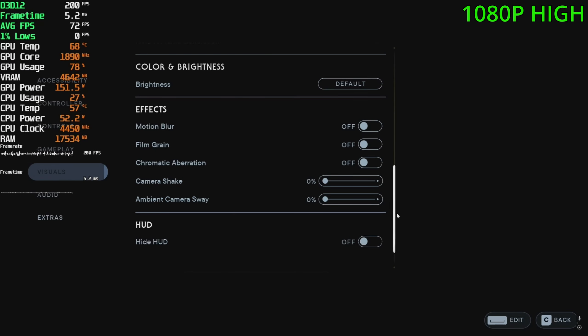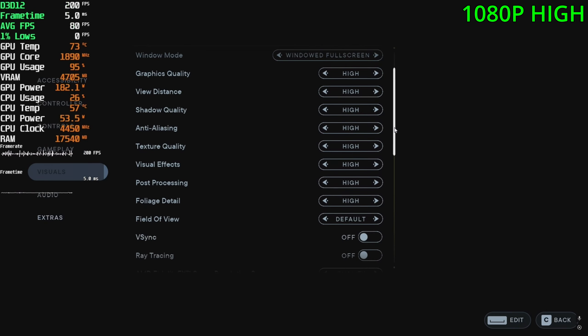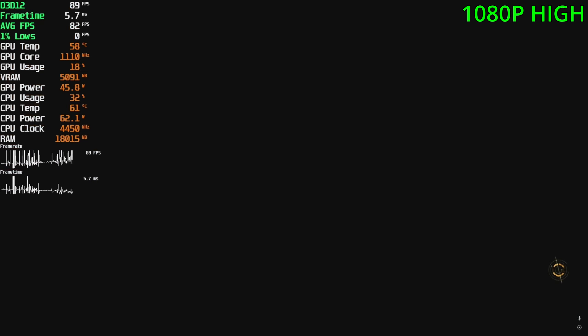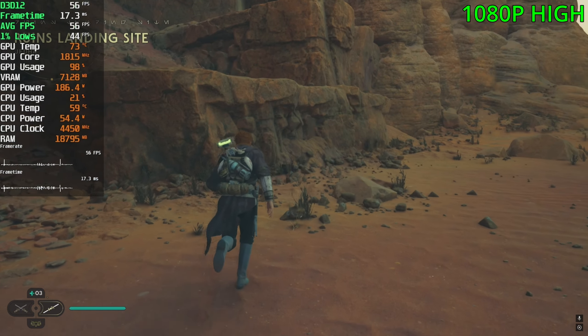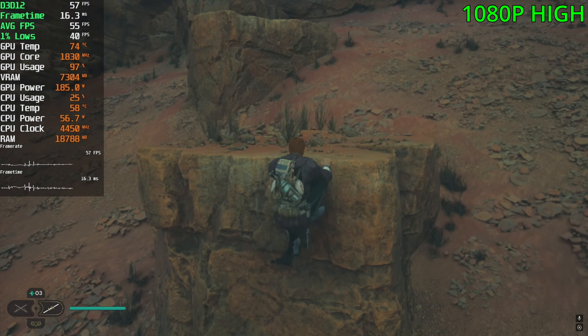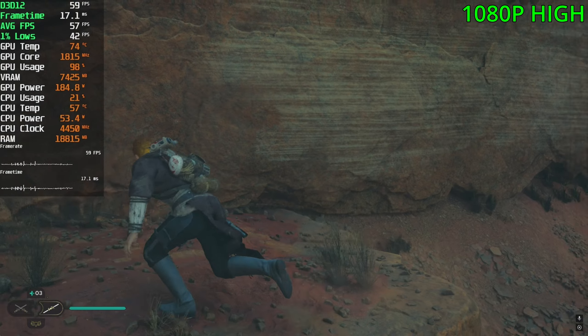Next on the list is Jedi Survivor. This game runs like crap — no doubt about that — and the settings are honestly broken as well. It somehow shows FSR 2 active at balance and DLSS 3 active at the same time, which doesn't make any sense. Playing at the high settings and sitting in the 50s, with GPU fully maxed out and VRAM at 7 gigs. It is definitely having a harder time on this game, but here it's playable — 50 FPS feels like 60. Coming into more intensive areas it's falling into the mid 40s, so DLSS is definitely needed if you're playing on keyboard and mouse.